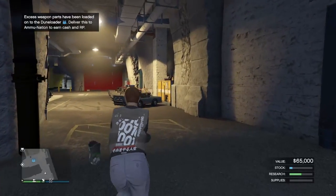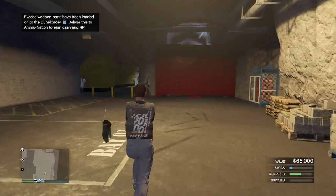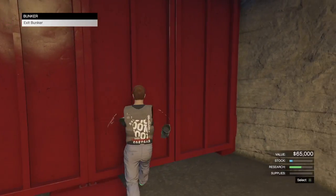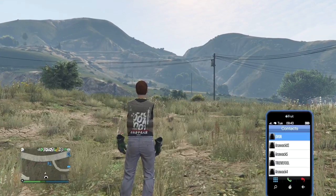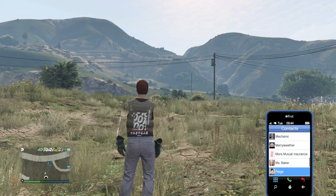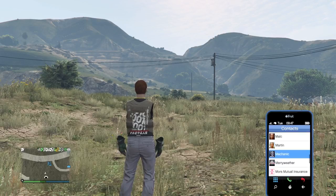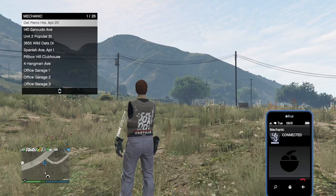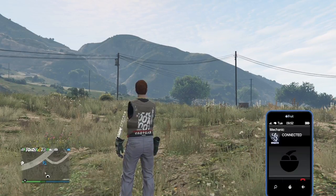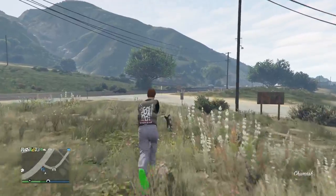I've already duplicated this car twice to test out the glitch before filming this video. I'm going to call in the original vehicle, so I might have to pull off to the side. I'm going to call my mechanic now. The car you want to duplicate — I recommend the Nightmare Slam Van or Issi's, because they do sell for the most money. So I'm just going to call out my Nightmare Slam Van and show you the process of doing this duplication glitch.